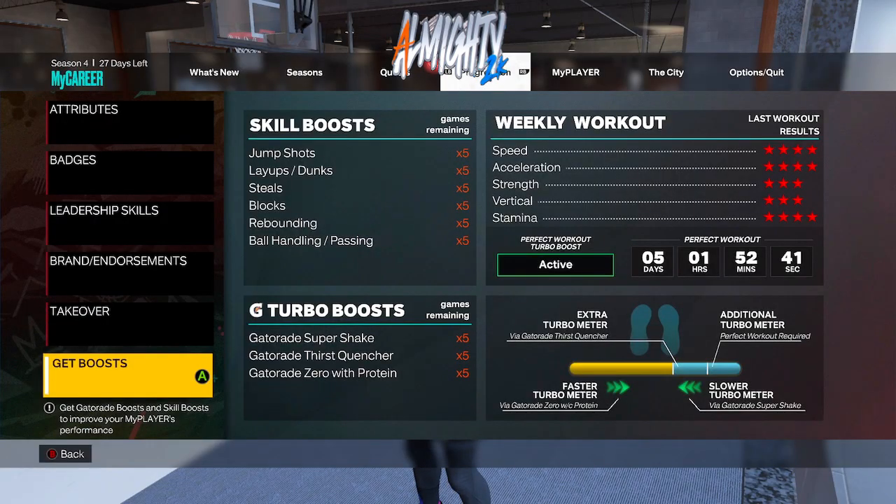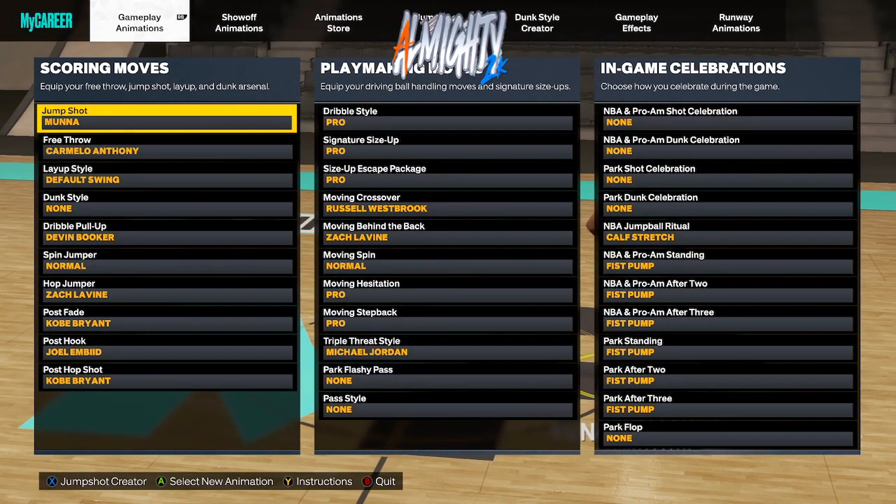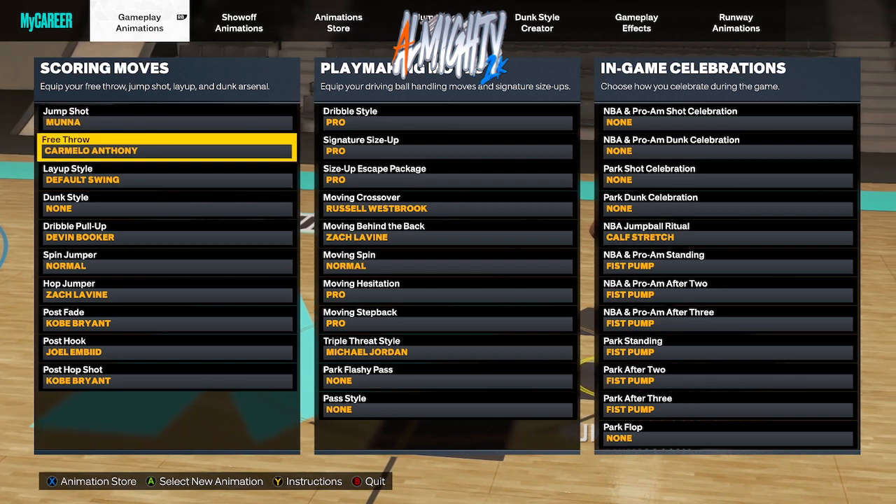For my boost, y'all can see I have my weekly workout active and complete — make sure y'all do your weekly workouts as they help you with in-game performance. Same goes for your skill boost and turbo boost; they help with jump shots, layups, dunks, steals, blocks, rebounding, passing, ball handling, speed, acceleration, strength, vertical, and stamina. Now I'm finna take y'all through my moves and animations.